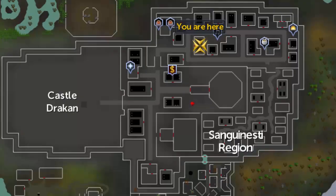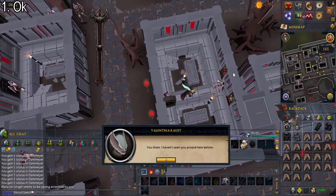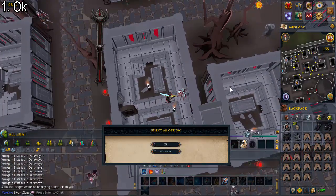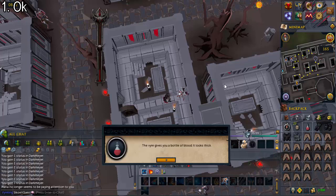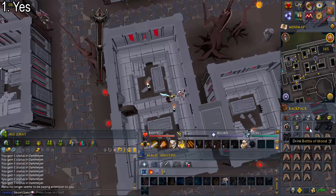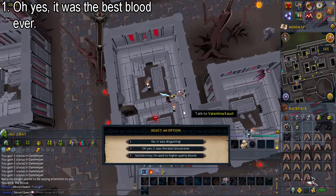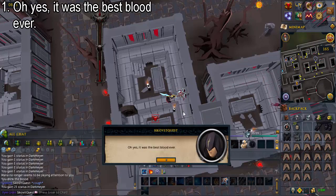When you're done with Maria, head west to the building marked here on this map. Talk to Valentina Khaust and say okay to get a bottle of blood. Heal to full health because this is going to deal a lot of damage, but drink the bottle of blood and say yes. Talk to Valentina Khaust again and say oh yes it was the best blood ever.